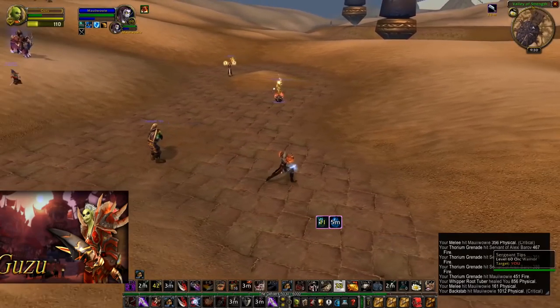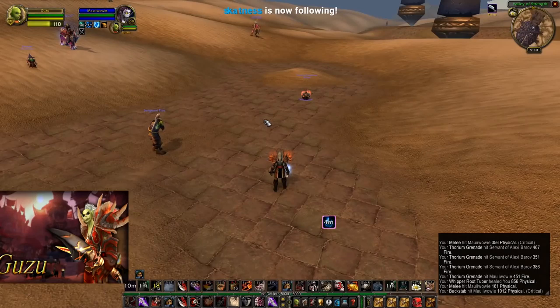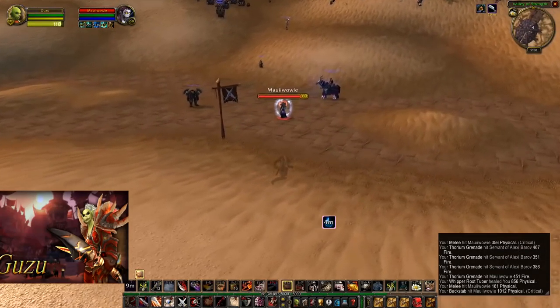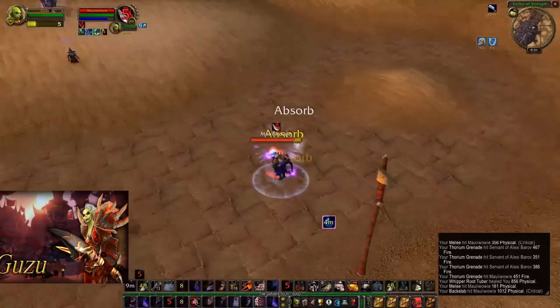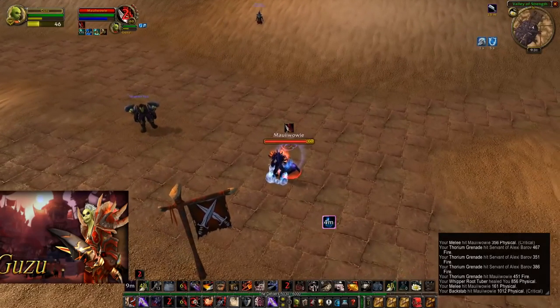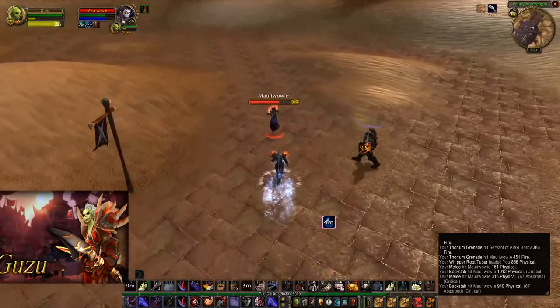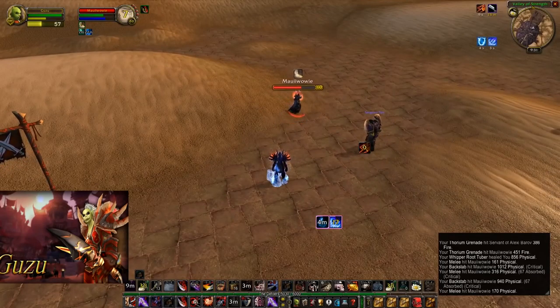They go to a second match. Guzu has just equipped his skull of impending doom to be ready to break polymorph. He didn't spend his prep in the first duel, just uses it to reset cooldowns before duel two. Remember the mage used ice block, so he'll need to cold snap to get it back — though more likely he'd frost nova first and then cold snap to get frost nova, ice barrier, and ice block all back. Guzu opens with ambush again; this time the gouge lands and the mage is in big trouble. He gets a frostbite proc but it wears off before the gouge ends, and Guzu lands big backstab damage. Another frostbite proc forces him to use sprint again.